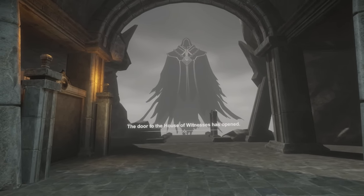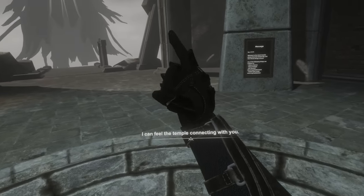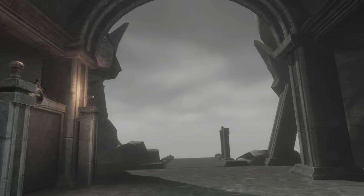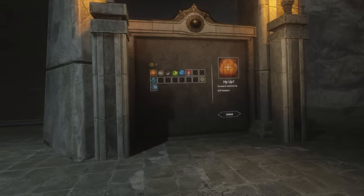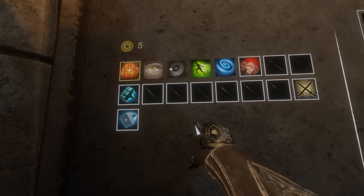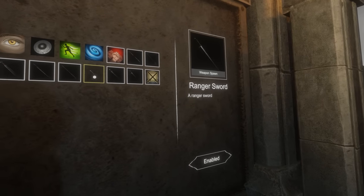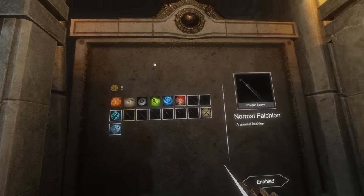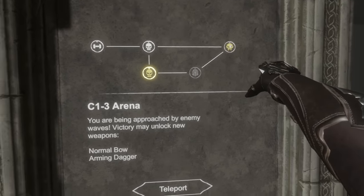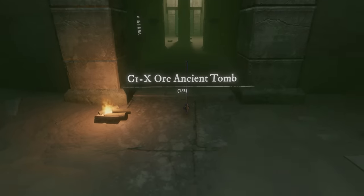The door to the house of witnesses has opened. Hell yeah. I can feel the temple connecting with you. I feel it too, master. Please keep the temple tidy and don't throw things around. How much experience did I get? I got like three points. So I have to unlock weapons? All the weapons that I ended up using. Those are already equipped — I don't know what's going on. Where to next? Another arena or the Orc Ancient Tomb? You know we're going there.